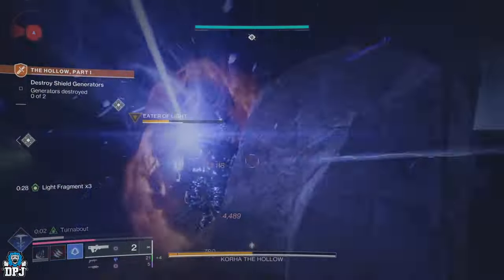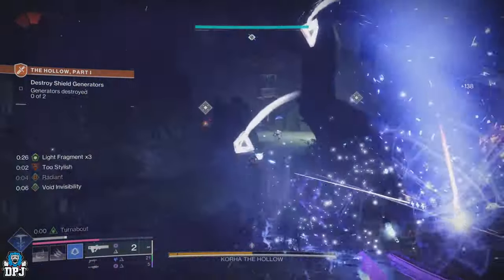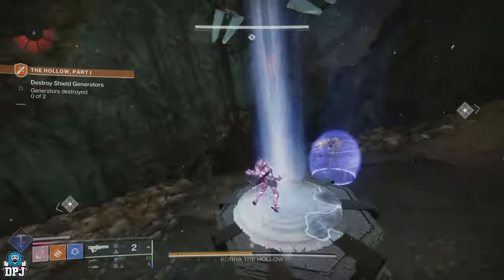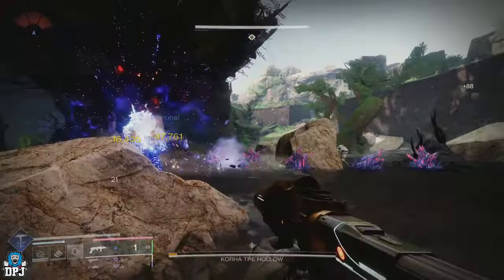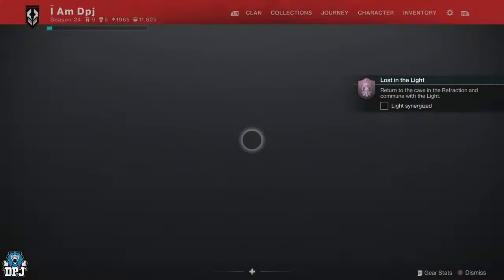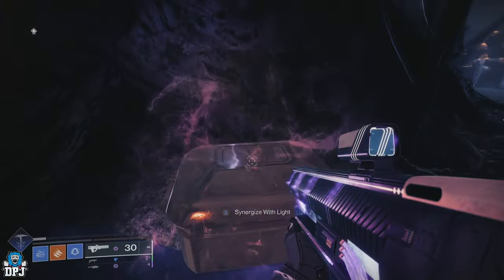The boss will start shielded. Simply take out those Eater Fallen Knights, collect those motes, slam them to remove the shield, and then do your damage. Once done, it's as simple as returning to the Cave of Refraction to synergize your light.